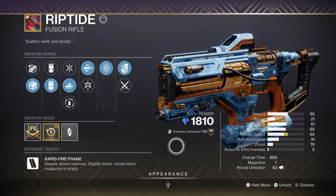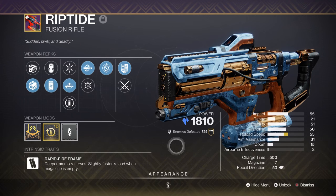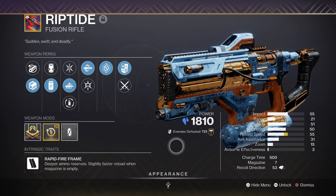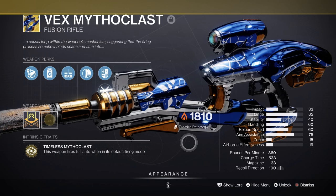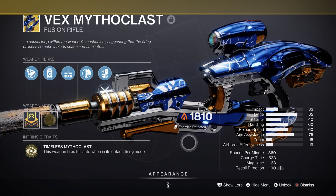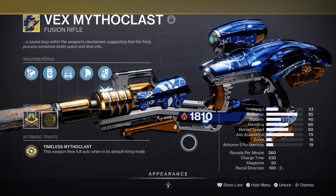Our secondary is the Riptide Fusion Rifle with Chill Clip and Auto-Loading Holster — an amazing fusion rifle that's both easy to get and a must-have for any content involving a ton of enemies. Although Chill Clip is not as powerful as it was before, it's still a game changer against all enemies. Our primary is the Vex Mythoclast, which not many players have yet, but once obtained it pairs perfectly with the Reign of Fire Exotic. As a full-auto fusion rifle, its large magazine allows it to vaporize targets one after another.